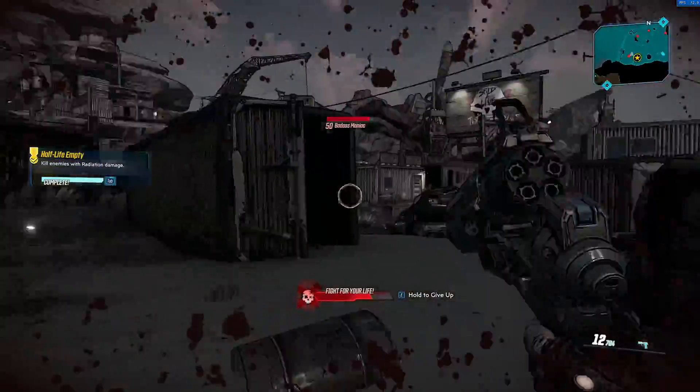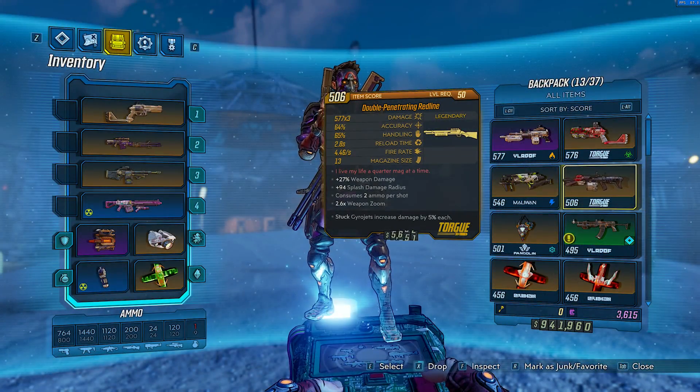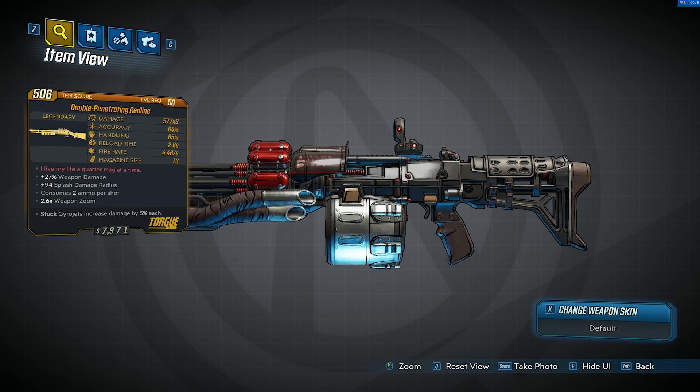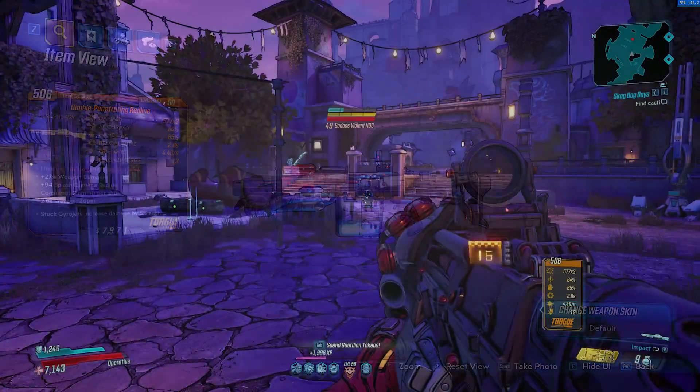Once you have killed Road Dog, he has a chance to drop a legendary shotgun known as the Redline. This weapon is manufactured by Torg, has two different firing modes being impact and sticky, is fully automatic, and also has a charge up time. The charge up time isn't too much of a problem, as the weapon does have a fast fire rate compared to other shotguns.